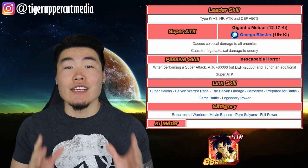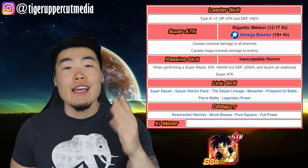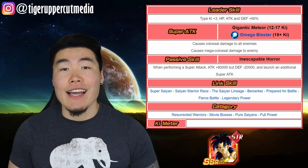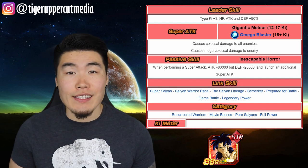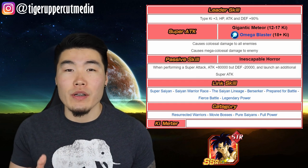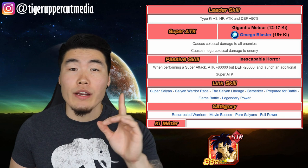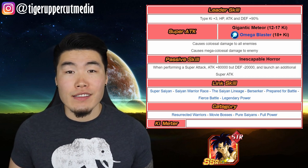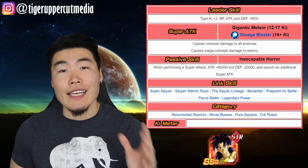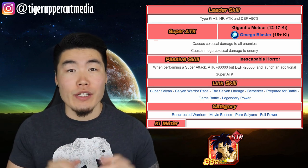LR Broly is the OG STR LR lead. He gives all STR units Ki plus 3, HP, attack, and defense plus 90%. His 12 Ki super is an AoE attack that deals colossal damage to all enemies, and his 18 Ki super is a single target attack that deals mega colossal damage to one enemy. His passive: upon super attacking, Broly gains 80,000 attack, loses 20,000 defense, and launches an additional super attack.